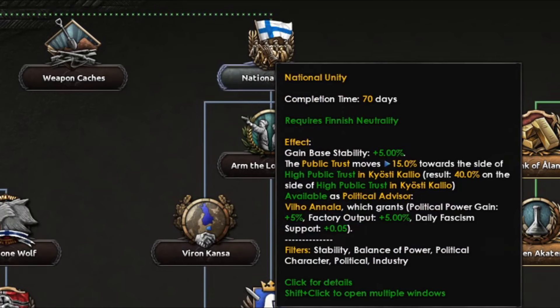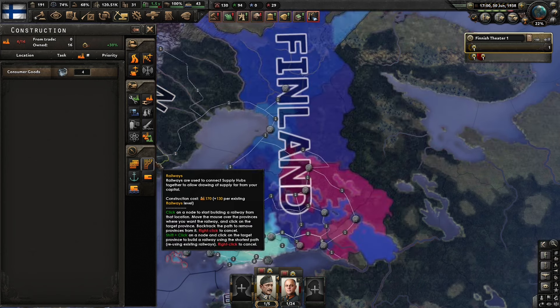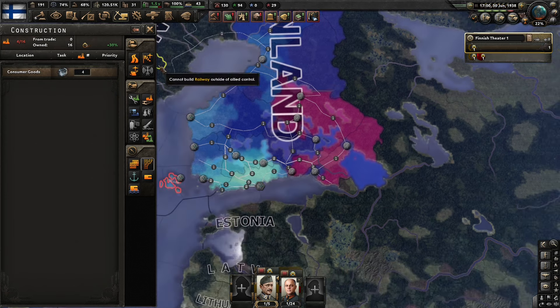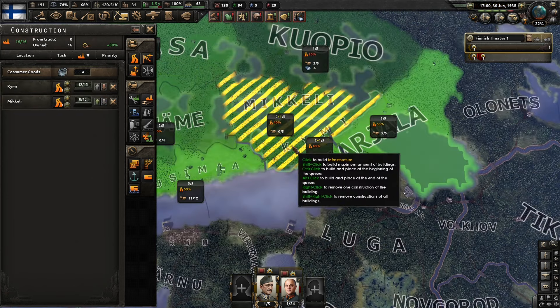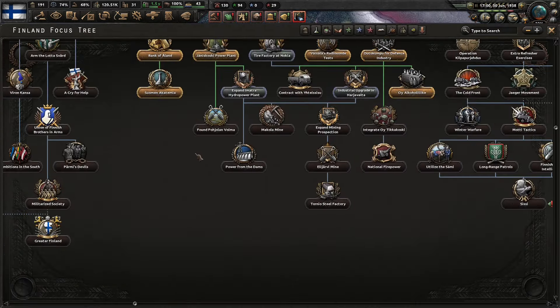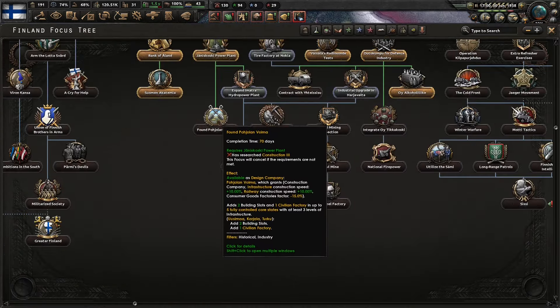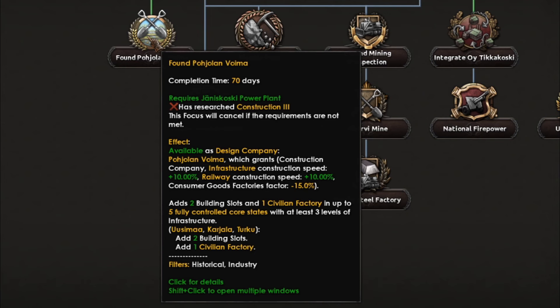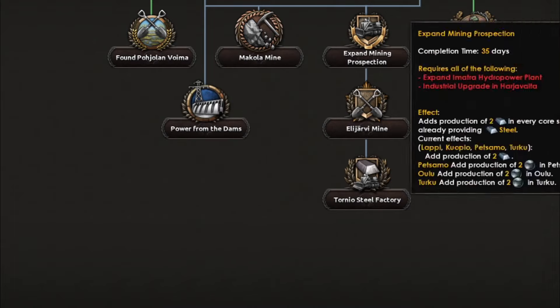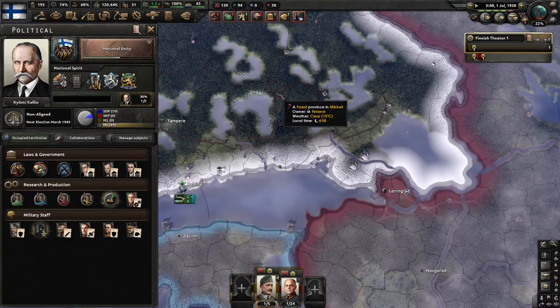The next badge we're going to pick up is national unity. Our construction queue is empty. At this point, what we need to start doing is building up our infrastructure a little bit. We're going to go ahead and build two infrastructure right here, and what that's going to do is give us an extra two civilian factories from this focus tree badge. Voima says: add two building slots in one civilian factory and up to five fully controlled core states with at least three levels of infrastructure. So it's quite a good one.